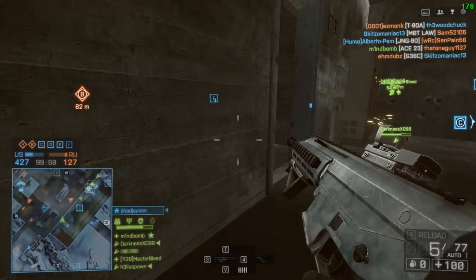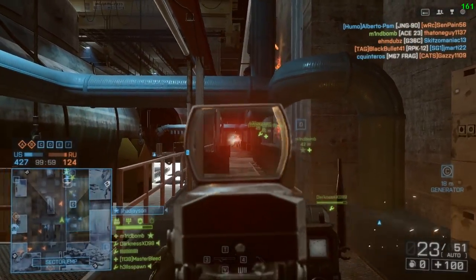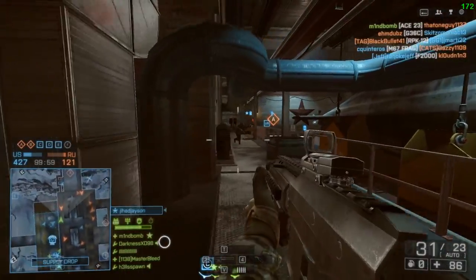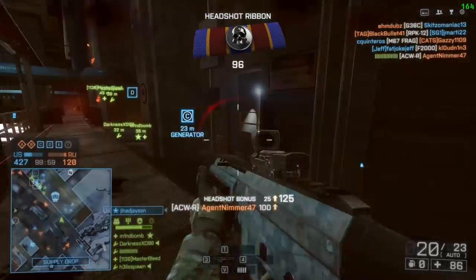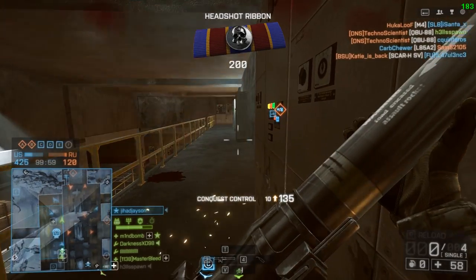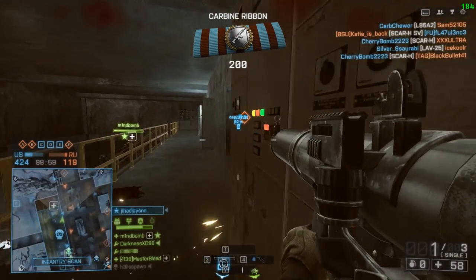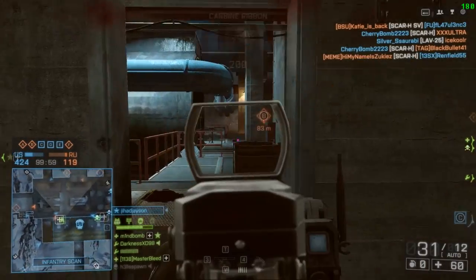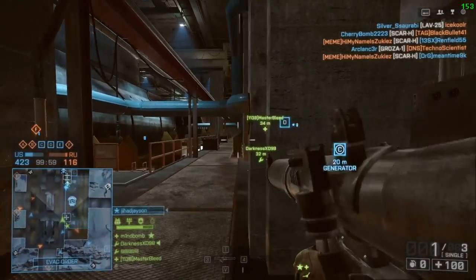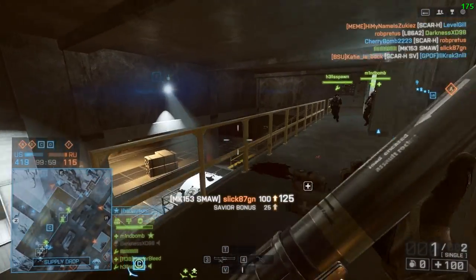As for the sidearm in my ideal loadout, I go with the 93R. The G18 is also a great sidearm — I feel like I can do equally well with both pistols. For whatever reason I gravitate towards the burst fire mechanics of the 93R, and I'll usually put a laser sight on that one because I'm almost always using it in hipfire mode. As for my squad perk, I often run defensive, although sometimes I run offensive if I want that extra speed and ammo, but if I'm really tryharding, I'll definitely run defensive just for the extra tank ability.